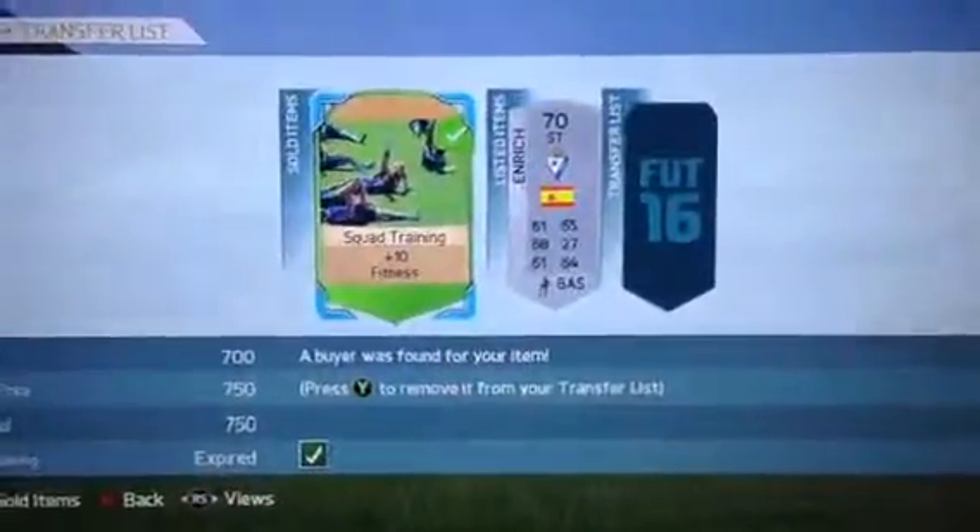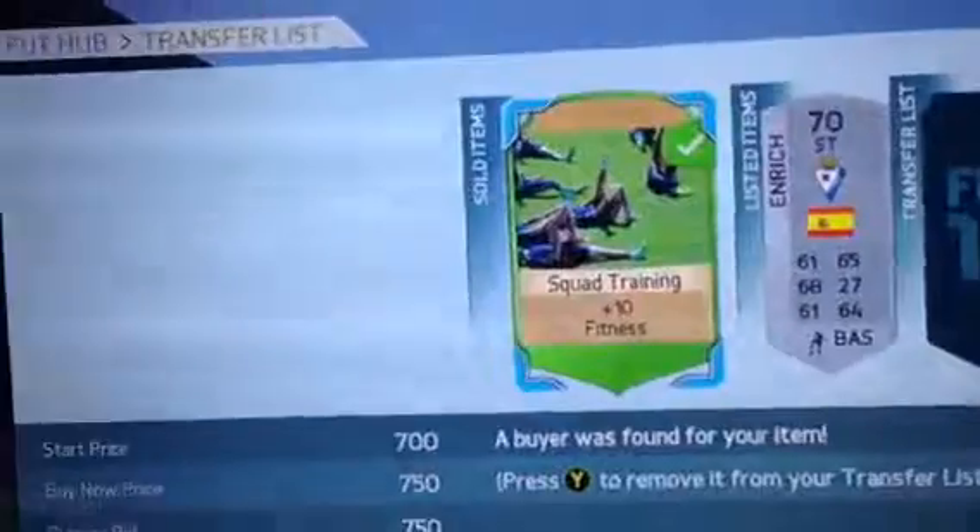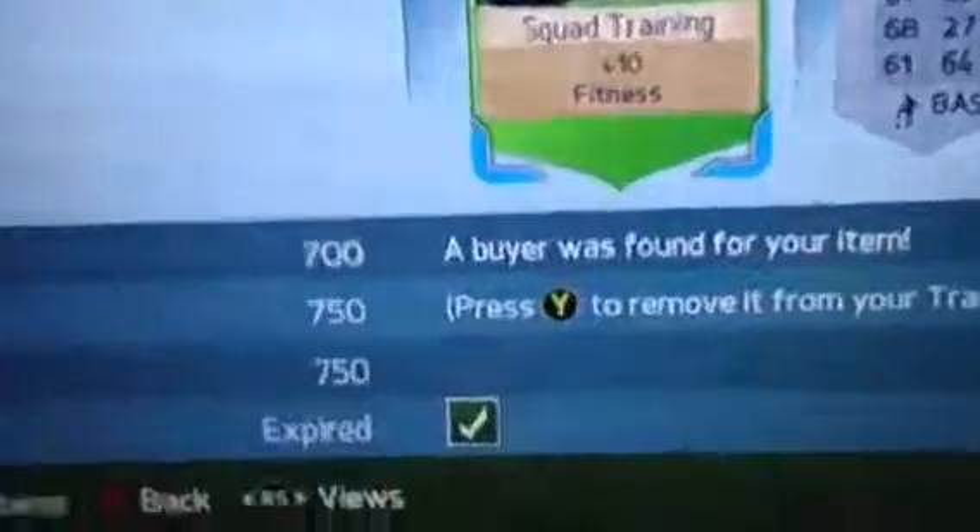If you're a big trader and you always do the bronze pack method, you need to get these in order to ace the pack. If you want to make it sell instantly, you can sell it for 750 and make like 250 coins off that pack.